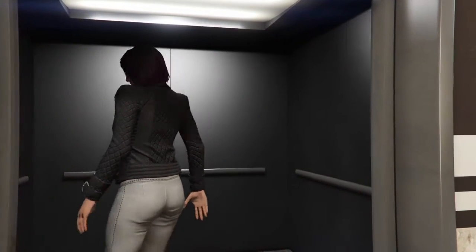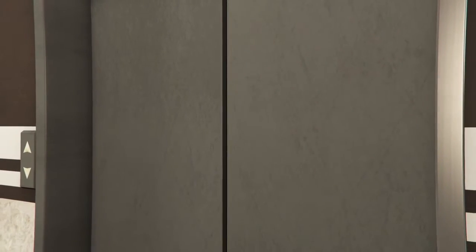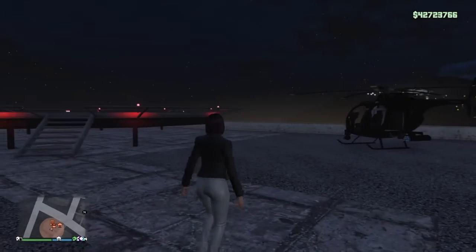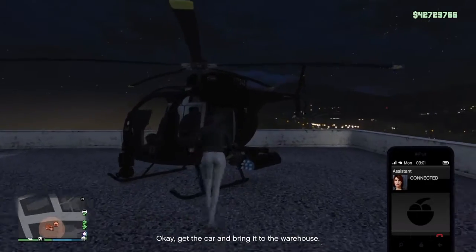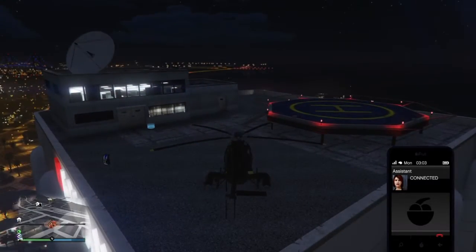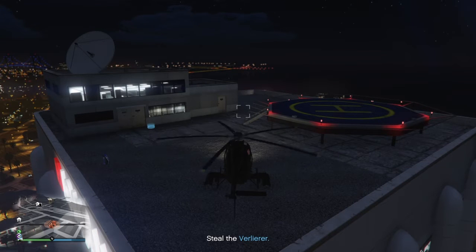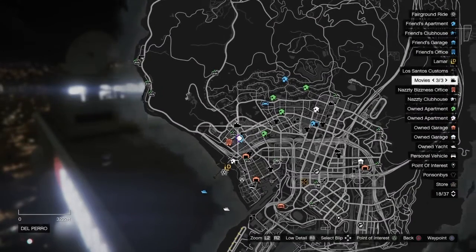When you exit your office, your assistant will call you with details. Sometimes your assistant will give you a vague message like 'get the car and bring it to the warehouse, and remember you're going to get a body shop bill for any damage,' and it doesn't tell you anything about what to expect when you get to the car.